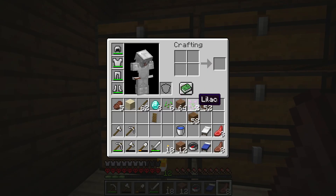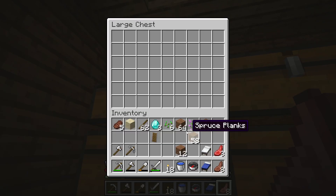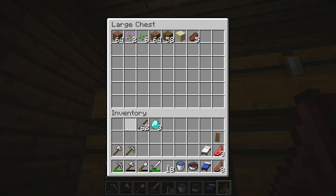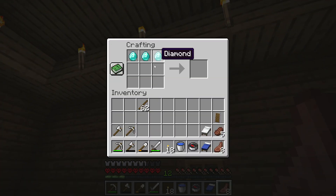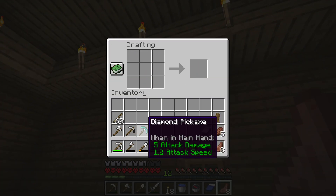Video 5 is a good video because now I want to get a diamond pickaxe. If I make a diamond pickaxe, many options will open up before my eyes, like getting obsidian.